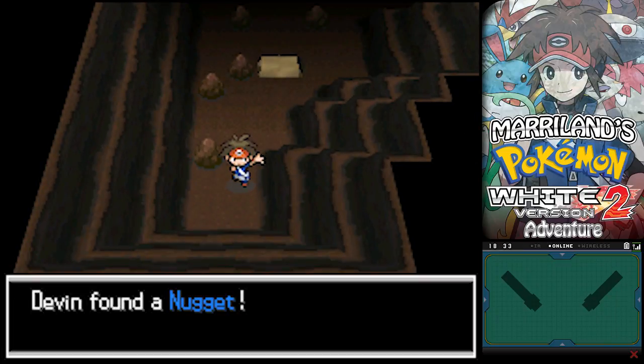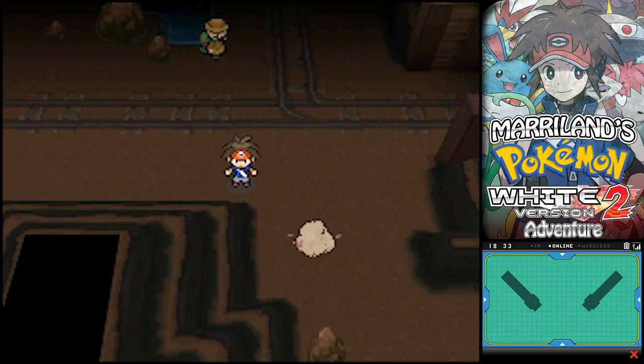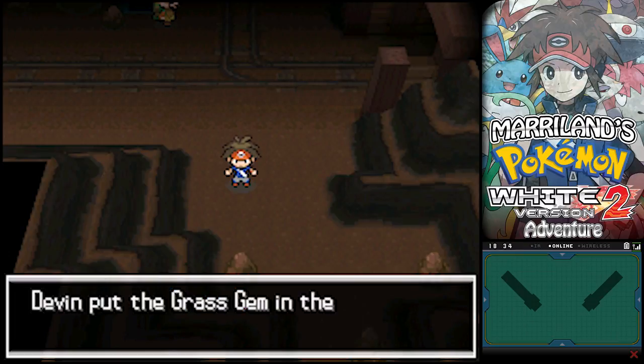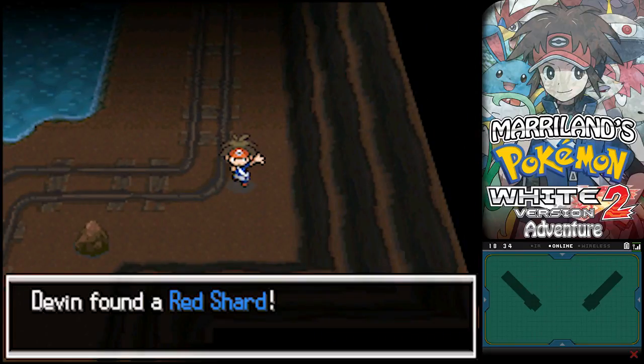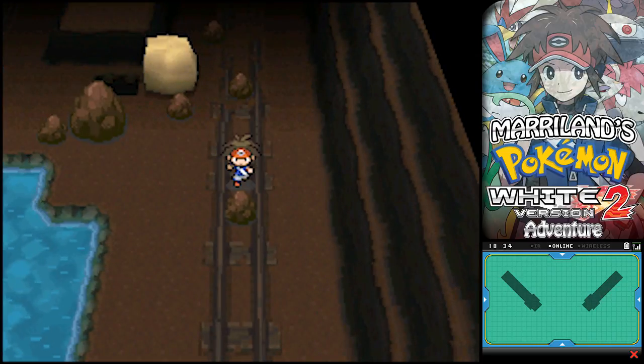An HP Up and a Nugget! Well, that's cool, definitely good to pick that up. Let's pick this Grass Gem up and that swirling dust cloud. Oh, what do we have up here? A Red Shard. Jeez, there's just items all over the place.